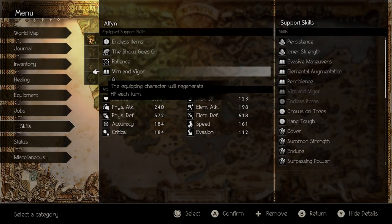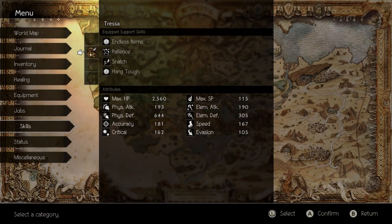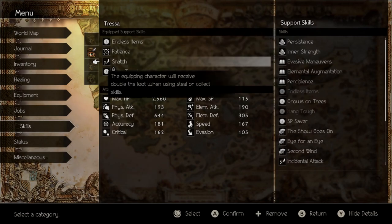For Tressa I have Endless Items, Patience, Snatch, and Hang Tough. Snatch is just nice because I'm going to have her collect during this fight - not really steal but collecting - because you get a lot of money if you collect with Snatch. After this fight you'll probably have enough money to buy a ton of equipment, because she drops 80,000 when you collect from her. So just collect that 80,000 off of her because it's worth it.